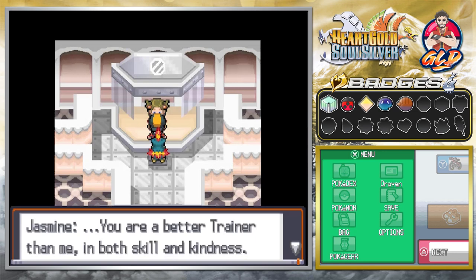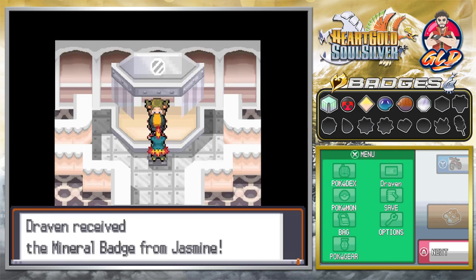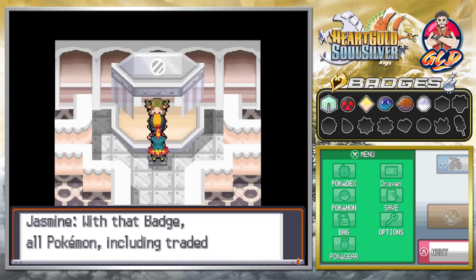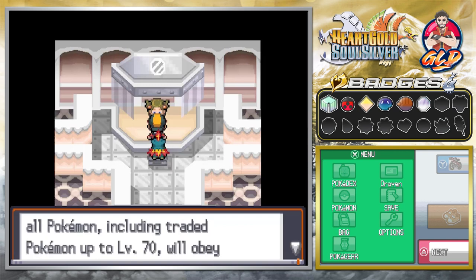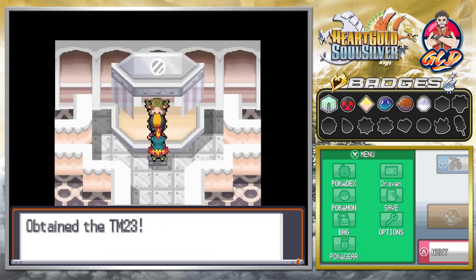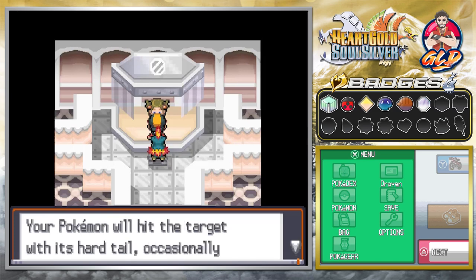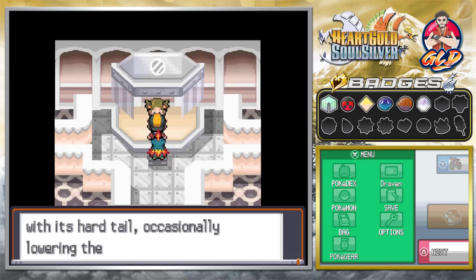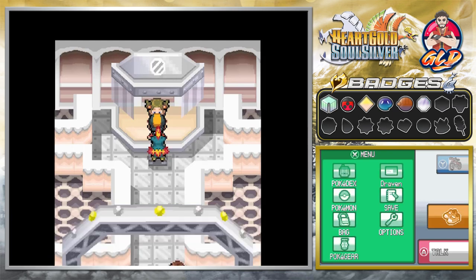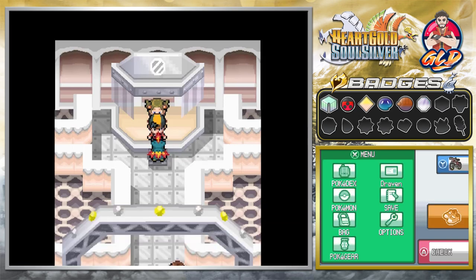Jasmine says: 'You're a better trainer than me in both skill and kindness. In accordance with the league rules, I confer upon you this badge.' And there it is — we grab the Mineral Badge from Jasmine! With that badge, all Pokemon including traded ones up to level 70 will obey you without question. She also gives us TM23, Iron Tail — your Pokemon hits the target with its hard tail, occasionally lowering the target's defense.